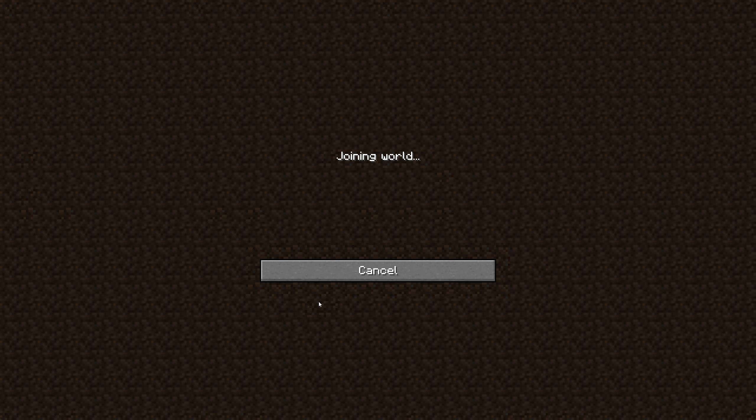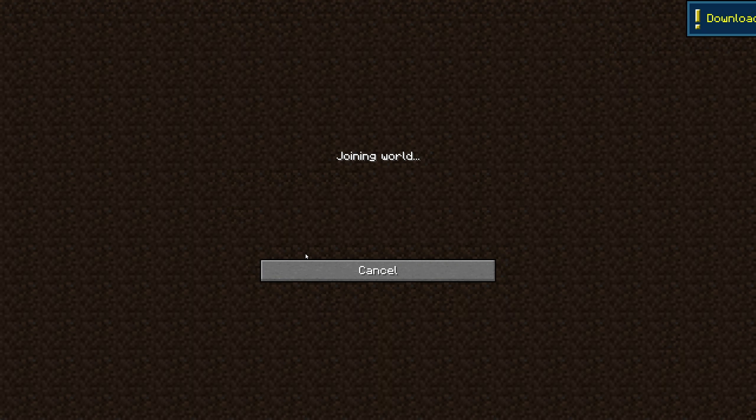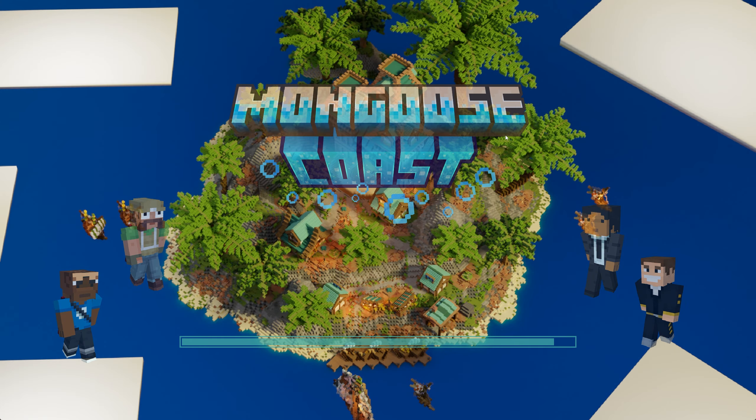Just hit join. You're going to get immediately asked — it says we recommend it, but you do need this. I don't think it'll let you play without it, and it'll break some stuff if you don't have it. It's a super small resource pack that just gives us custom images for our keys and the chests on the server. It's really small and it does everything automatically, even on a non-modded vanilla game. So you'll hit yes, and it's already done.